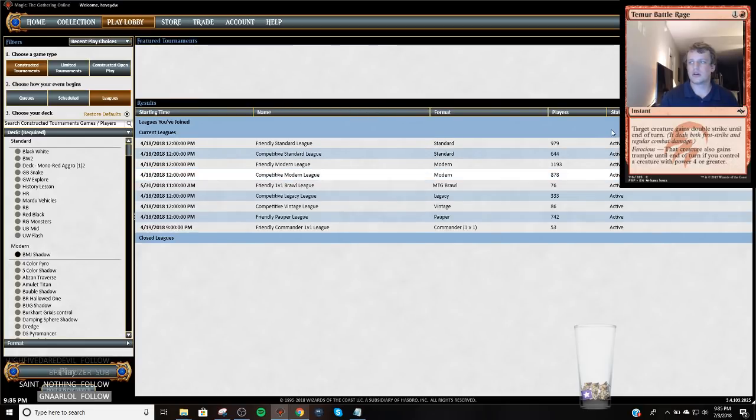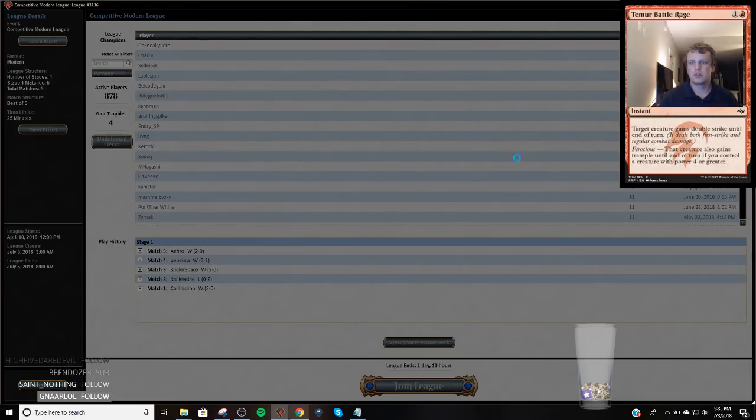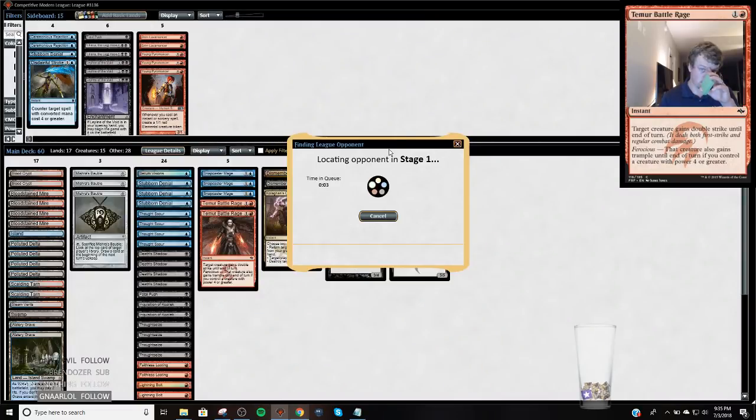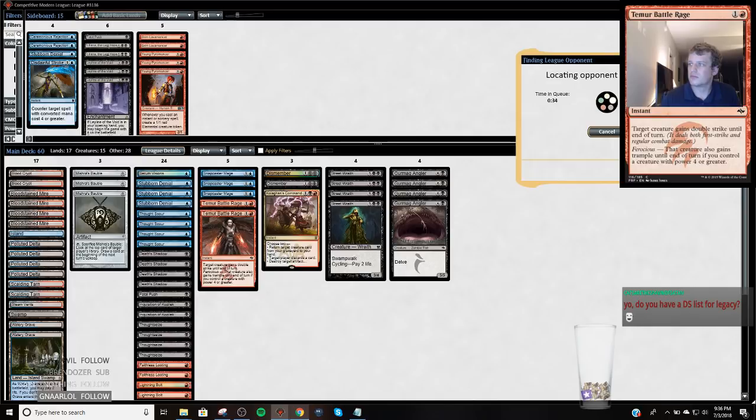Competitive Modern League — let's jump into it and see what I think about this. I was pretty happy with this deck. I'm basically pretty happy with any Death Shadow deck. Street Wraith, Thoughtseize, Death Shadow is basically better than what most modern decks are doing — it's a pretty good place to start out.